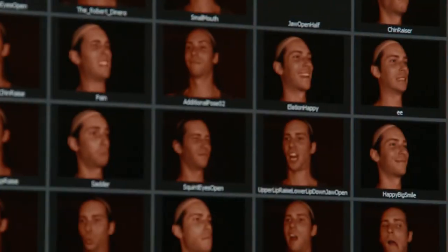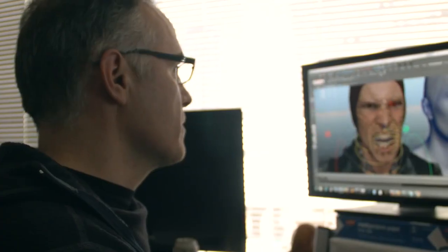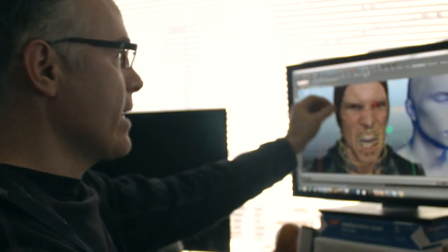I want to give him a little more anger in his eyes. I've got this image that has the rage in his forehead and eyes — I can just add a little bit of that shape from his eyes into the character.